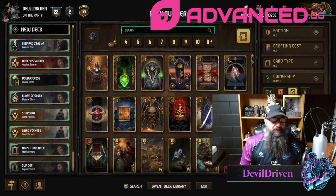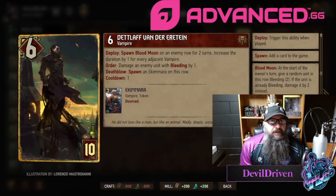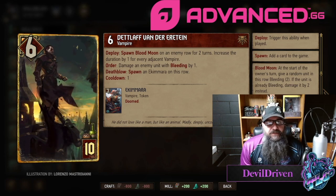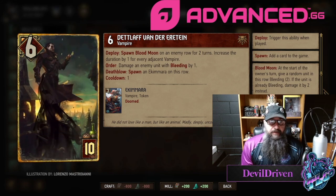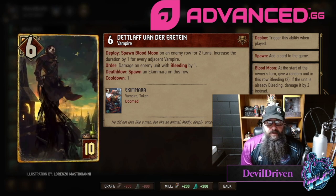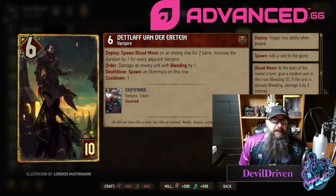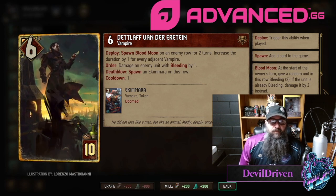Debt Loft — there was some confusion on this one. It says: spawn Blood Moon on the enemy row for two points, increase the duration by one for every adjacent vampire, order: damage an enemy unit with bleeding by one, death blow: spawn an Ekimara on this row, cooldown one. From what I understand the change is it went from one to two, so now you can get up to four turns of Blood Moon which is pretty good. He's an engine on top of it. I think they still need a little bit more vampire buffs and then it's going to be pretty bananas.